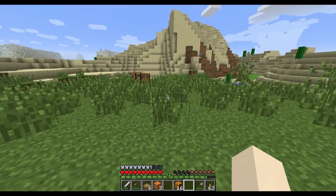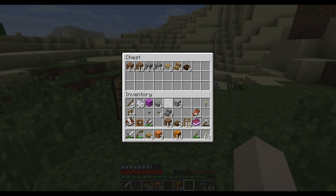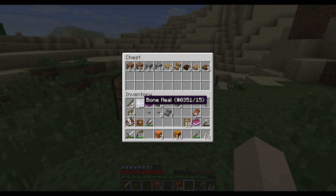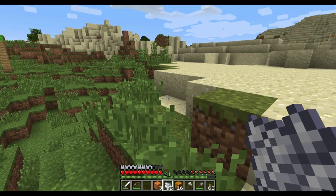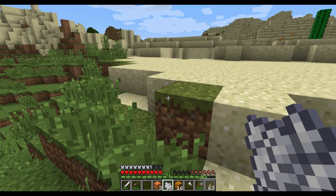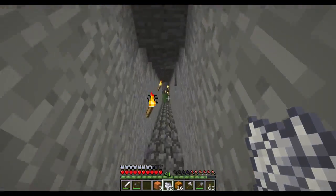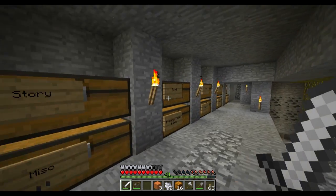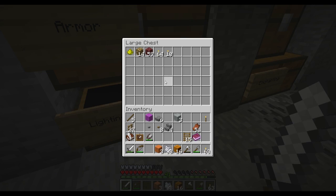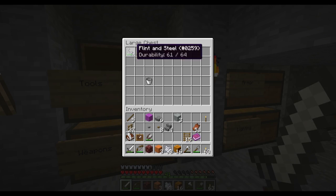He needs a sign. Do I have any more wood? No, once again I find myself without enough wood. Let's hit this bad boy up here. Oh, it's gone. That's fine. I need a piece of netherrack and a flint and steel anyway. And I need flint and steel.